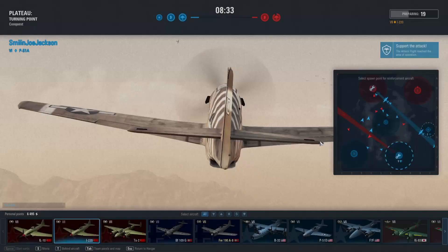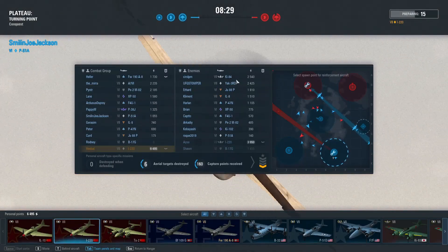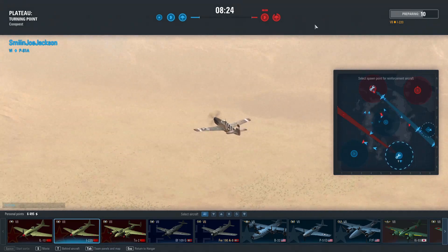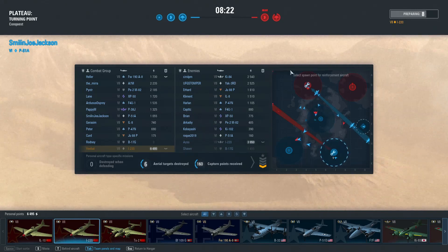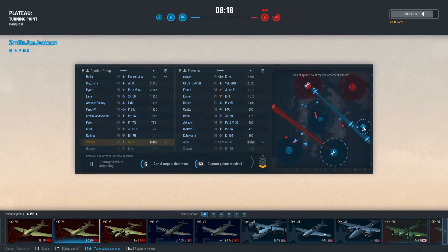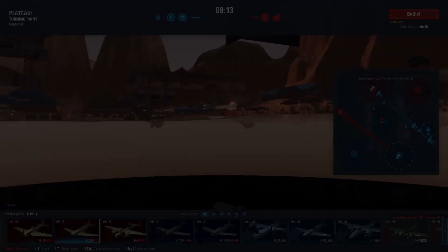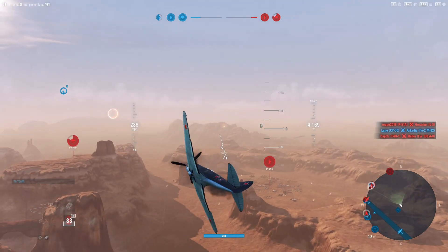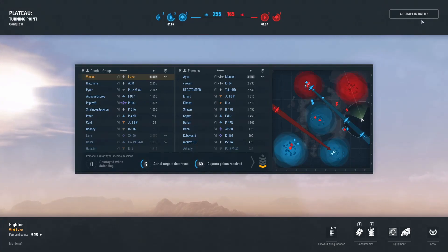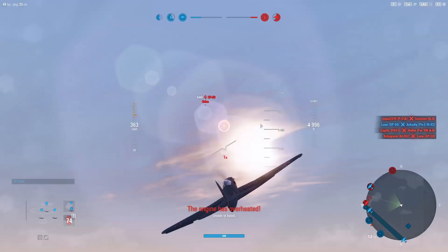It looks like the Corsair swapped out for the Ki-84, also known to be a very strong tier 7 altitude - well, mid-altitude fighter. They're not making this easy. Let's go to the command center and see if we can help with capturing that. The good news is we took him out so we're not gonna have to worry about him over there right now. We could intercept this heavy. He's not going after the bombers, so we gotta end that F2.